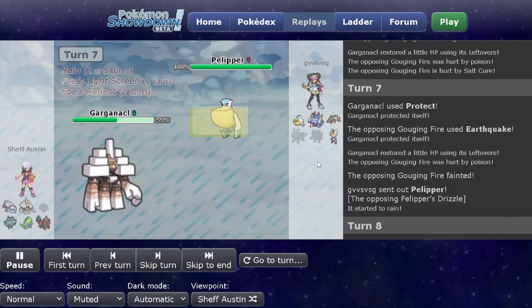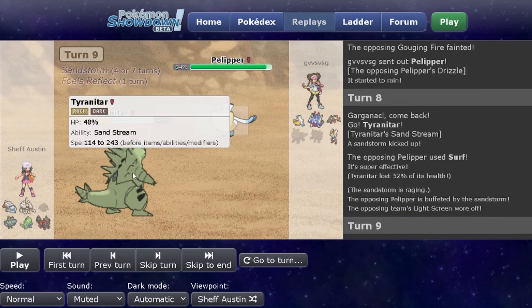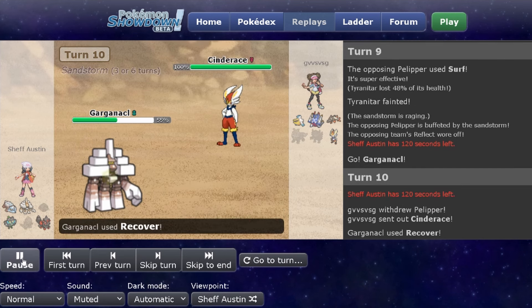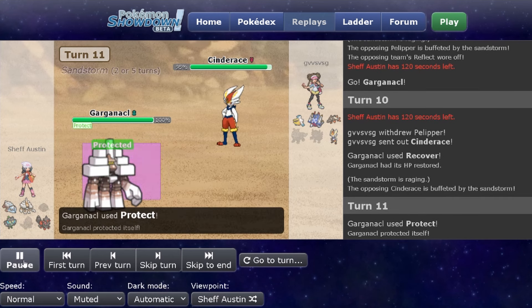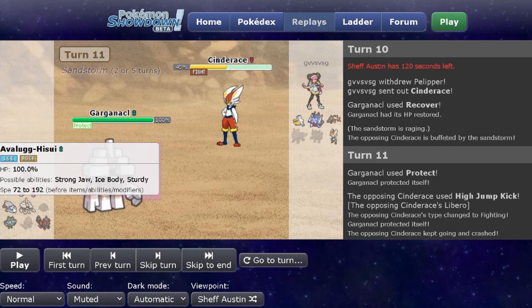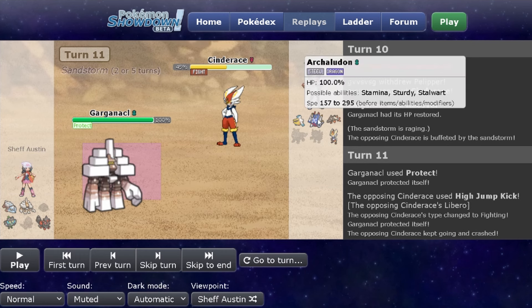They send out Pelipper and pivot into their rain setup, so I just get rid of their rain right away with Tyranitar. I wasn't expecting them to just let a Surf go with Pelipper — I was expecting them to switch into Archaludon or Baraskewda. That ends up doing quite a bit — 52% — but it'll do less now that it's not in Rain. Tyranitar gets KO'd though, so I go back into Garganacle. They're not going to kill Garganacle with a Surf, so I recover on the switch. I see Cinderace and expect a High Jump Kick, so I Protect — and because I protected, they lose half their health from High Jump Kick. I don't really have anything I want to switch into since Arcanine dies to High Jump Kick, and Ogerpon and Avalugg have Sturdy so they'll live one, but that defeats the purpose of Sturdy for the Counter role.